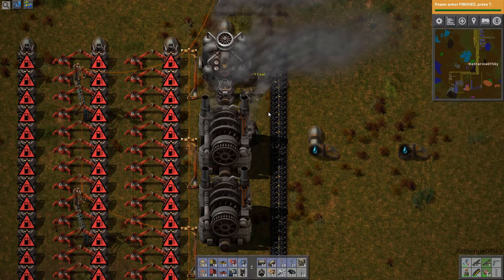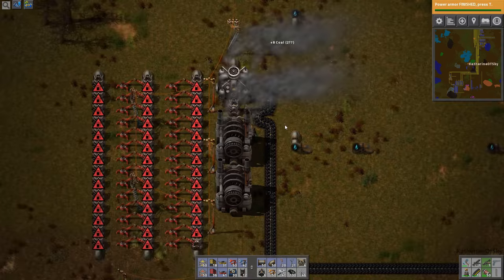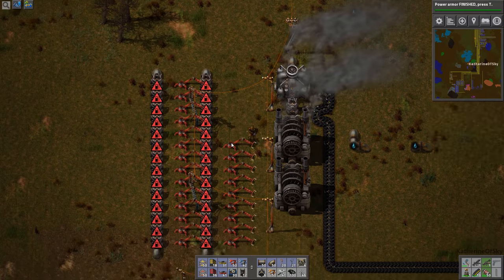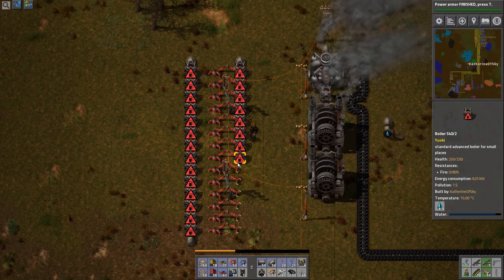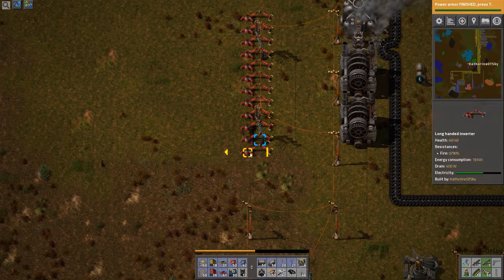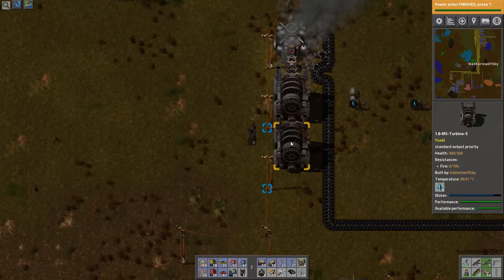Whoa, that's not ideal, is it? There we go, that'll work. Let's get rid of all this other stuff while we're here and add more of these engines, because otherwise we will be in deep, dark trouble — we won't have enough power. I may need to see also about creating more of these guys.